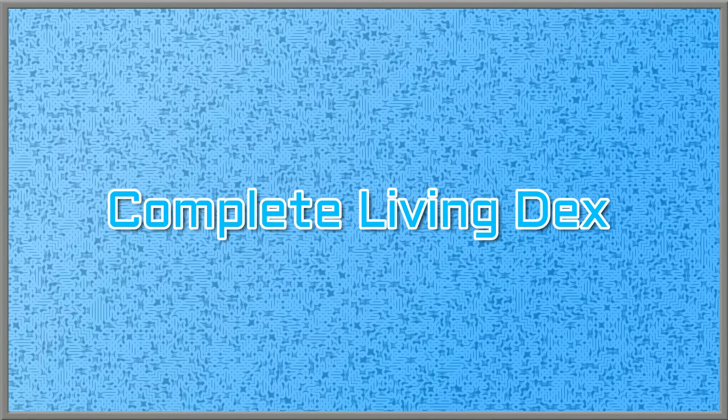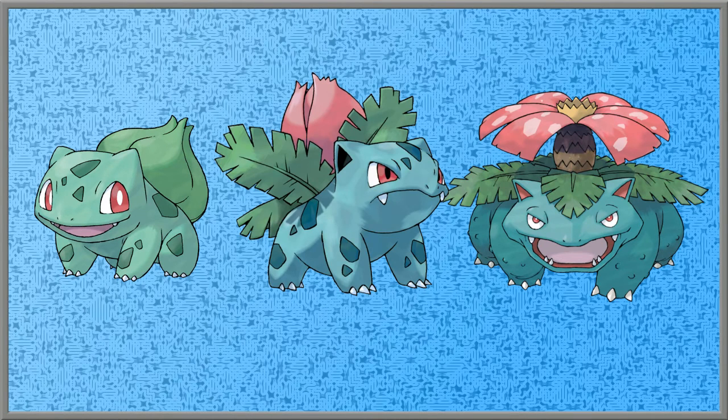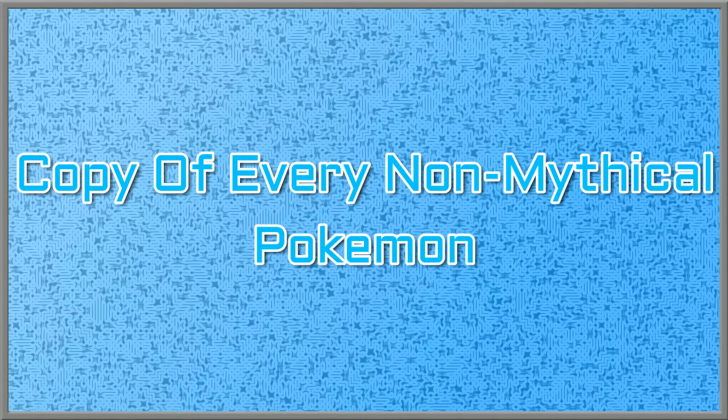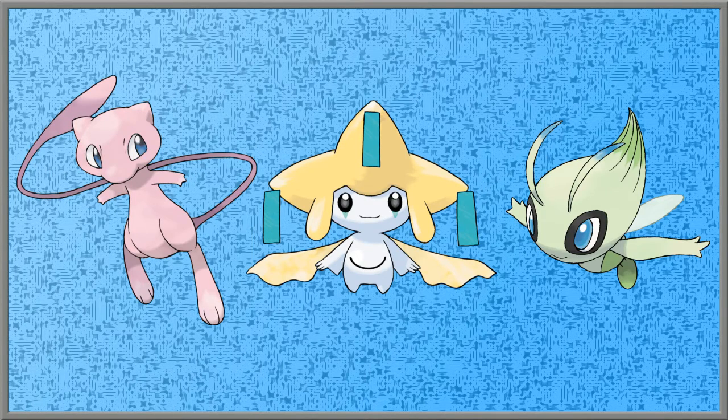First up, you're going to want to complete your Living Dex. Your Living Dex is, if you don't know, where you obtain a copy of every single Pokémon. This does not mean evolving Bulbasaur to Venusaur and that's it — this means getting a copy of Bulbasaur, Ivysaur, and Venusaur. You need a copy of every single non-mythical Pokémon. If you want a list of the mythical Pokémon you don't need, like Mew, Jirachi, and Celebi, I'd highly recommend looking online.